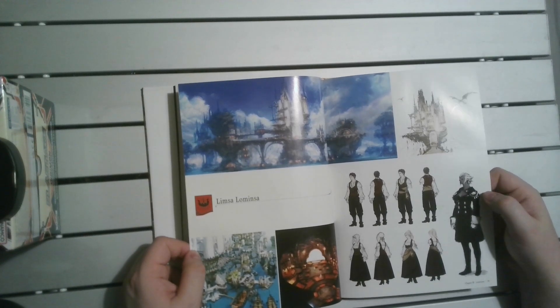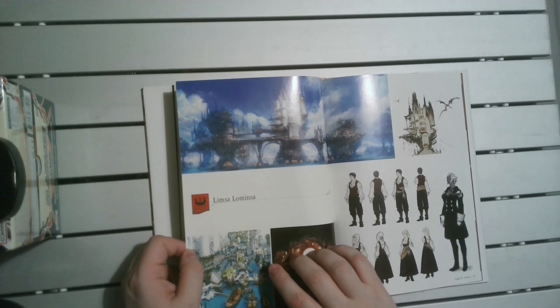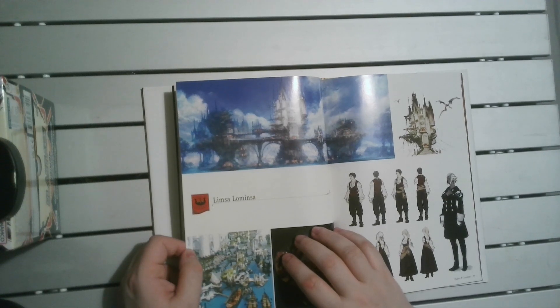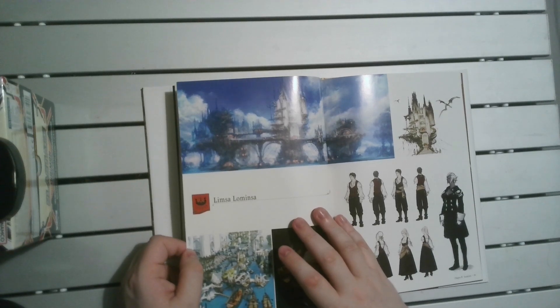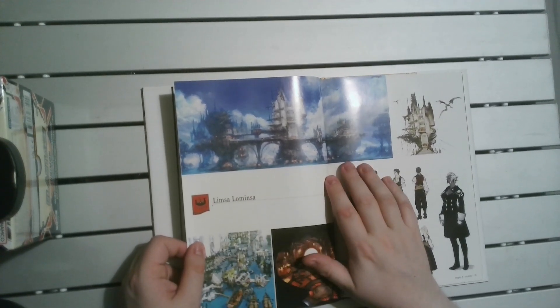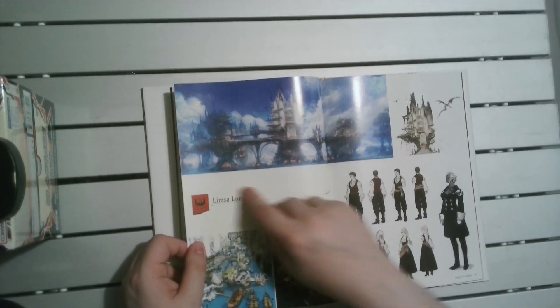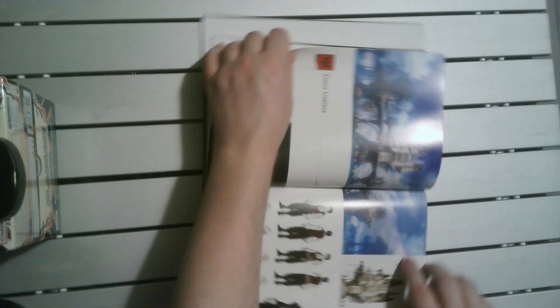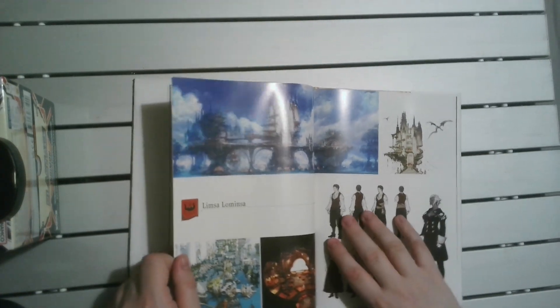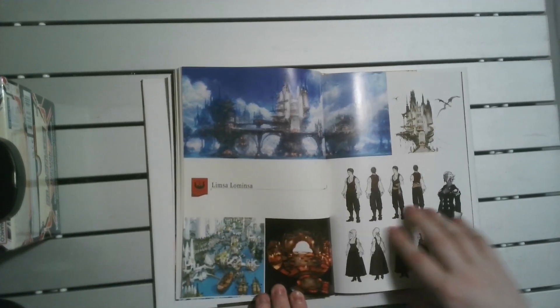That's a nice background concept art. I've noticed with a lot of MMOs — like Guild Wars 2 — there's some amazing landscape concept art. When you've got such amazing landscape concept arts like this, don't give us a small little segment. Give us either a two-page spread or a full one. At the very least give us something more than these little tiny squares. That's quite disappointing.